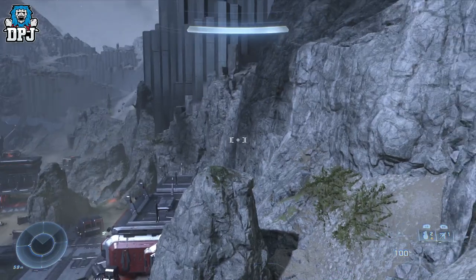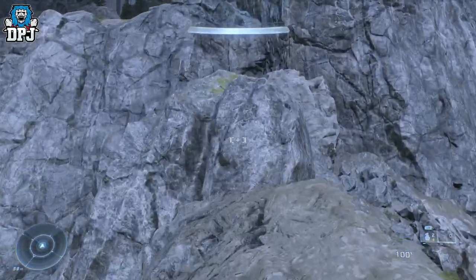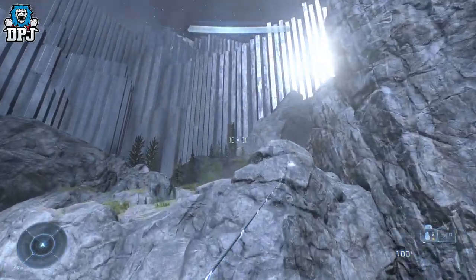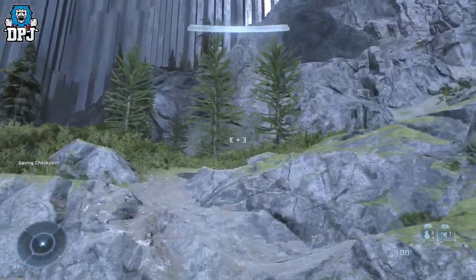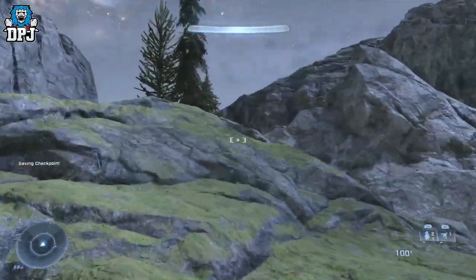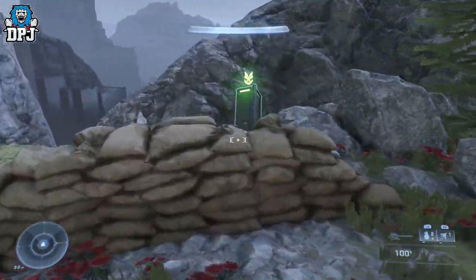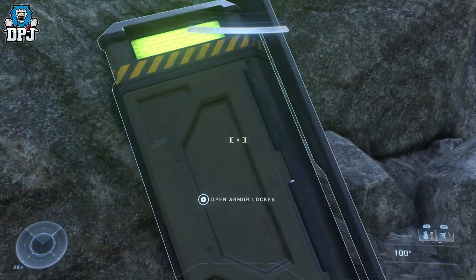It's just a little bit further up — we have to keep climbing. There we go; from here we can walk. And you can see it right there — that is your multiplayer cosmetic armor locker.